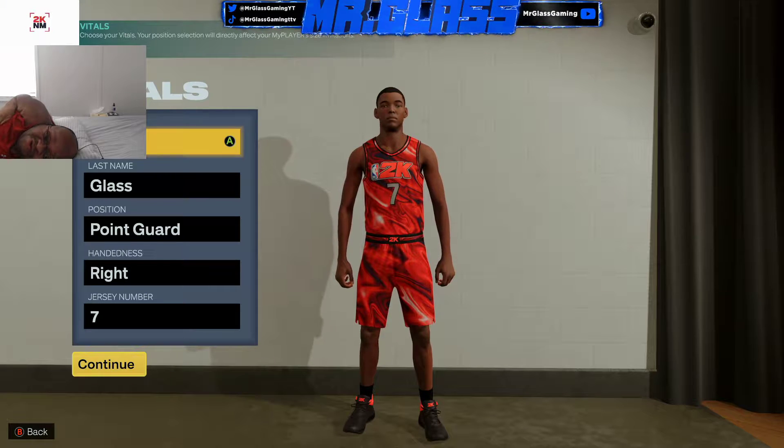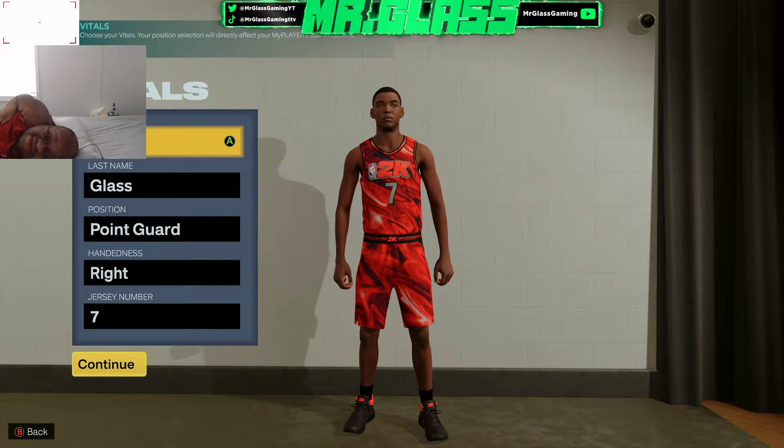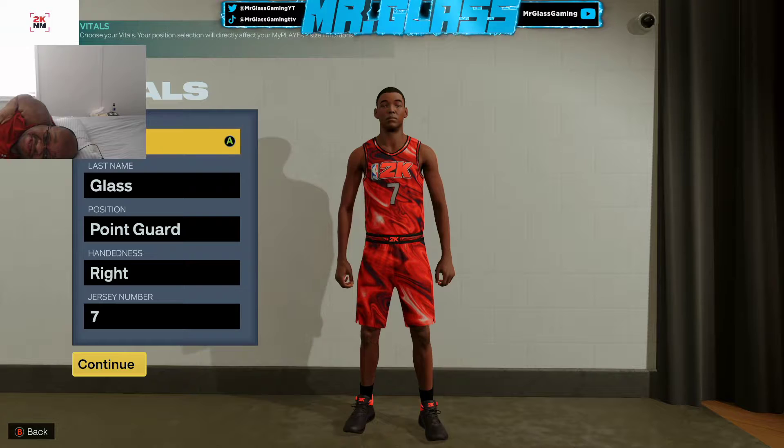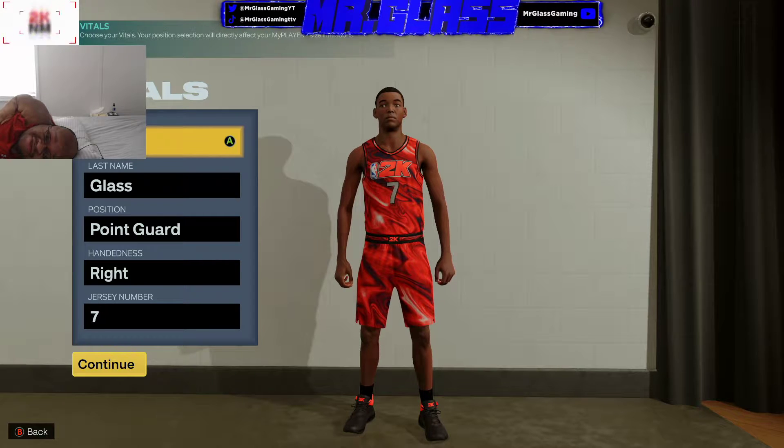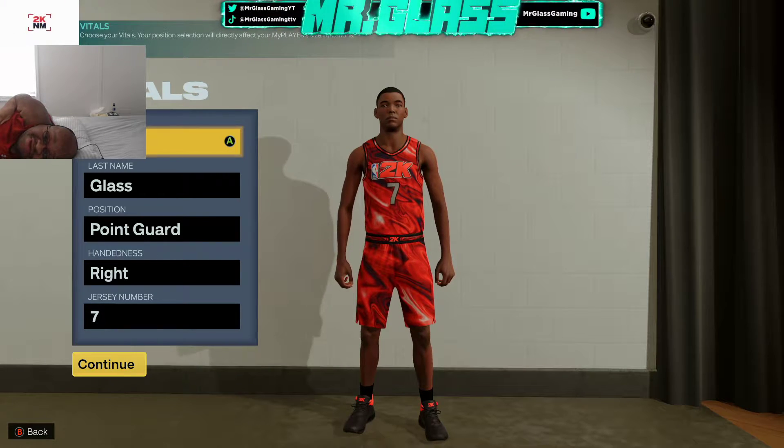Regarding this build, this is not a 2s build. As I mentioned, there's a lot of guards being 6'7", 6'8" — you're not really trying to guard those at this height and weight. So definitely make sure this is a 3s or a rec build. Without further ado, let's get into the build.